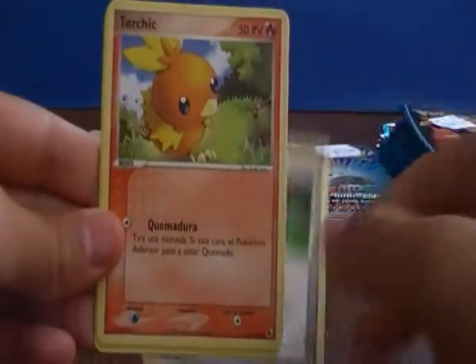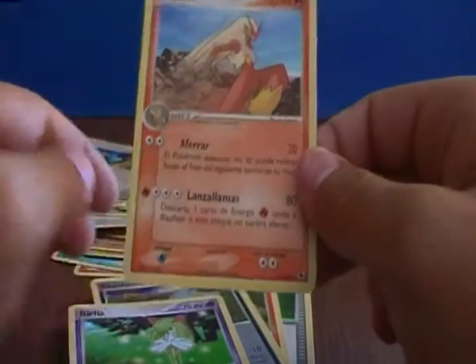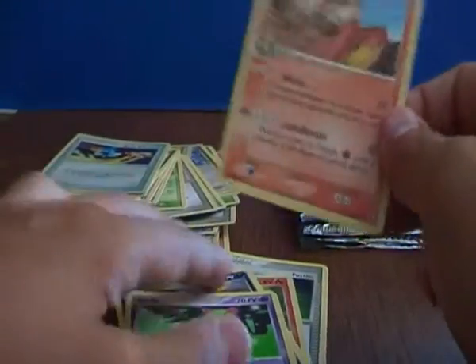We have a Potion, Torchic, Puchiana, Carlia and a Blaziken. Really nice — I don't have this Blaziken. I have a small collection so any cards I don't have are great.